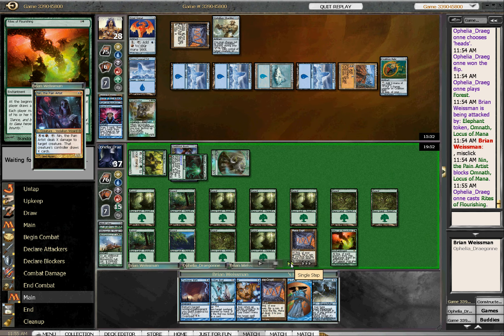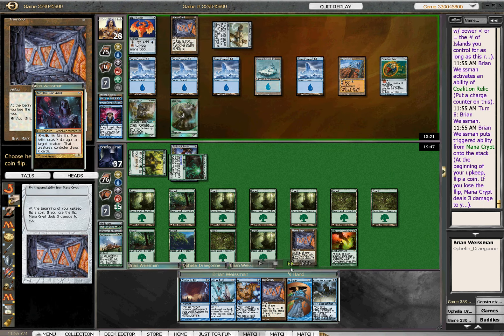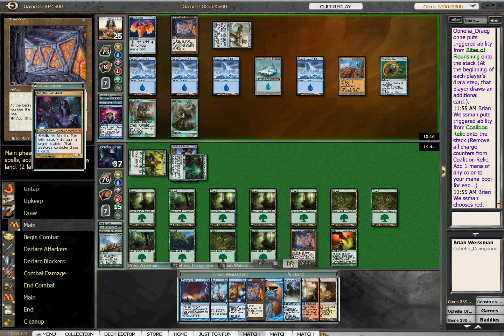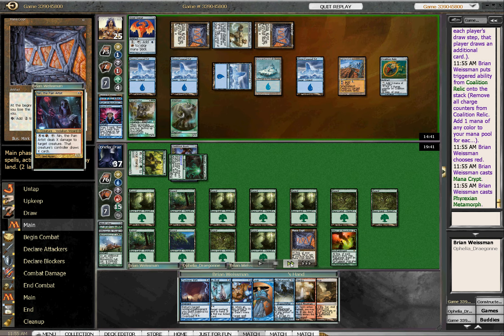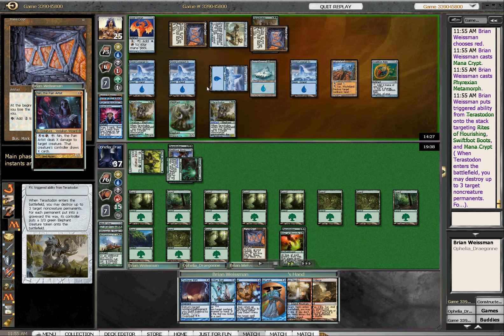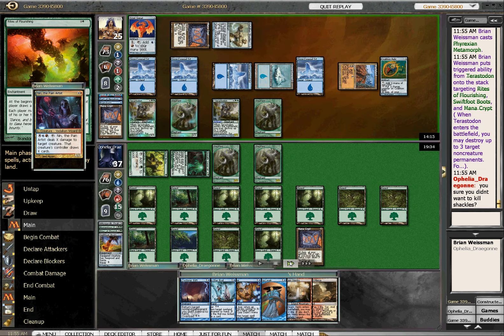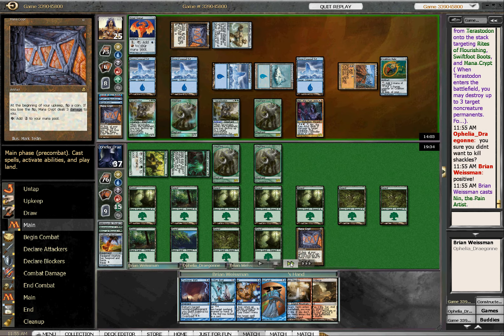Rites of Flourishing. I'm going to steal the Elephant at the end of the turn. Draw land, draw another land. I drew my own Crypt here. So we are going to copy the Terrastadon. I feel much safer committing two Mana Crypts to the board after having just played this. So I can finally get rid of the Swift Steel Boots, kill the Rites, and kill one of my Mana Crypts. She asks, are you sure you didn't want to kill Shackles? Yeah, I'm pretty sure. Play Nin.